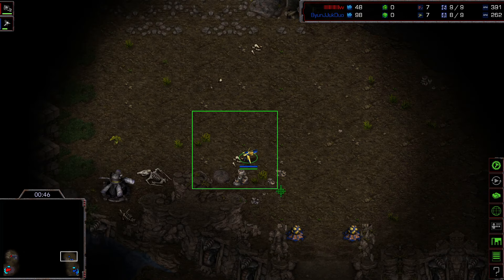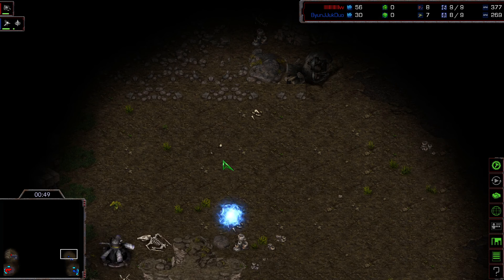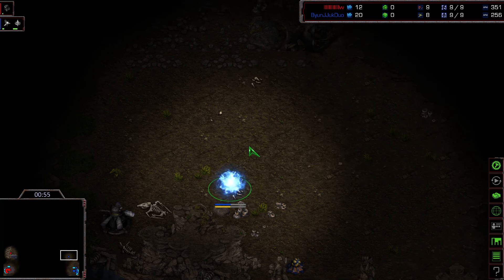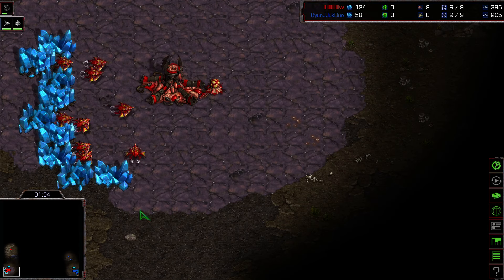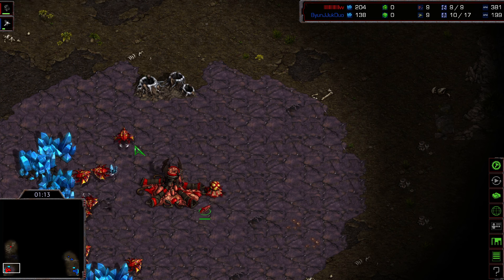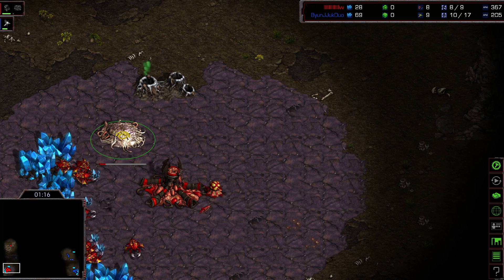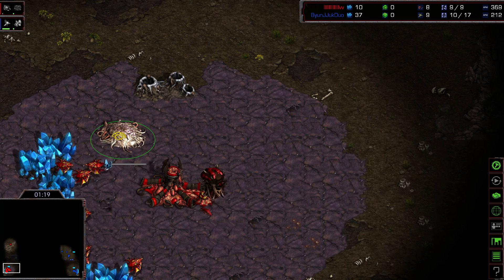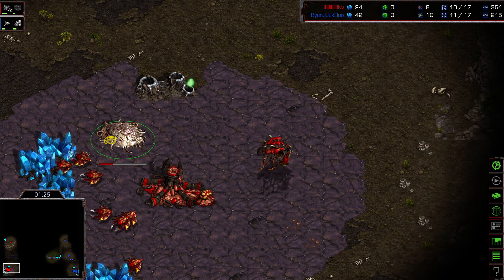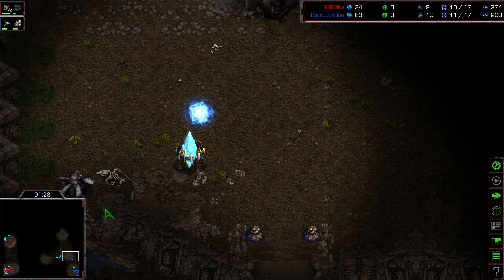This is a four-spawn map with a very nice ramp. Beyond places his pylon very far out in order to create a wall early. Checking the production tab in the upper left, the Protoss build order indicates he wants to wall off to protect his expansion. Flash meanwhile goes into one Overlord and then drones — but wait, he's going for a fast Spawning Pool, an interesting choice.